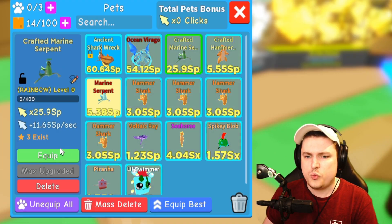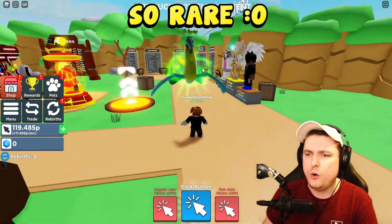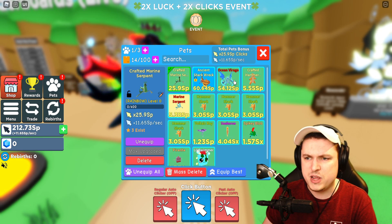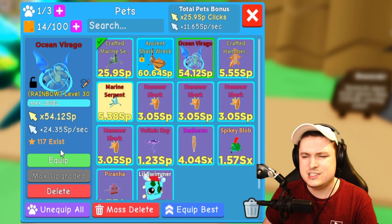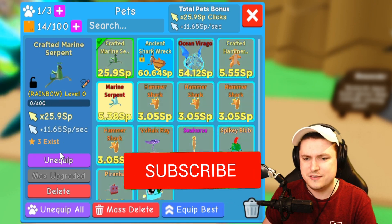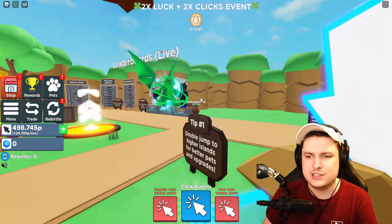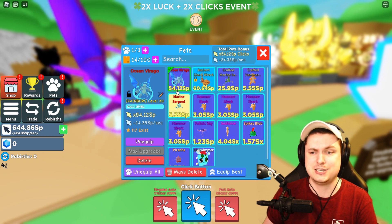Then we got the Crafted Marine Serpent Rainbow — there are only three of these in the world. That's the Crafted Marine Serpent, 25 SP. Then the Ocean Virago — there are 117 of these in rainbow. Why are there only three of the Crafted Marine Serpent but 117 of these? That's actually kind of crazy. The Ocean Virago is, of course, rainbow, and the stats are insane — 54 SP.